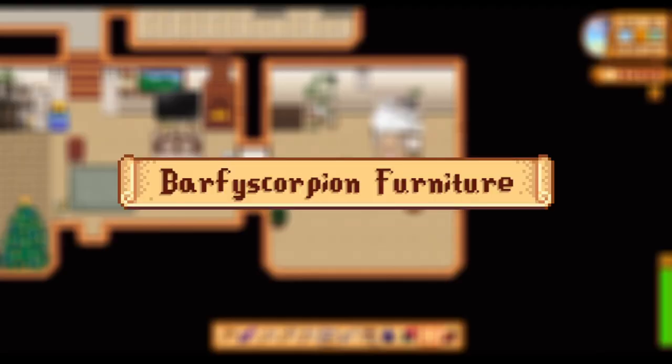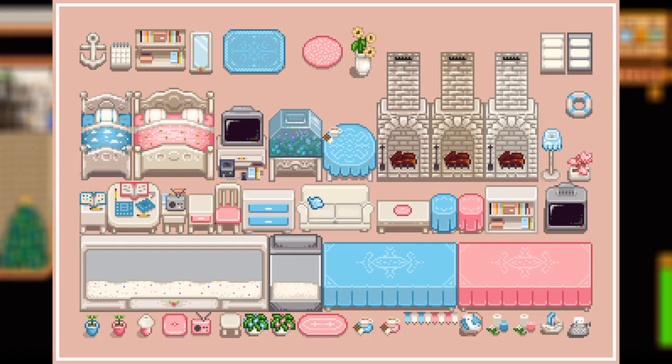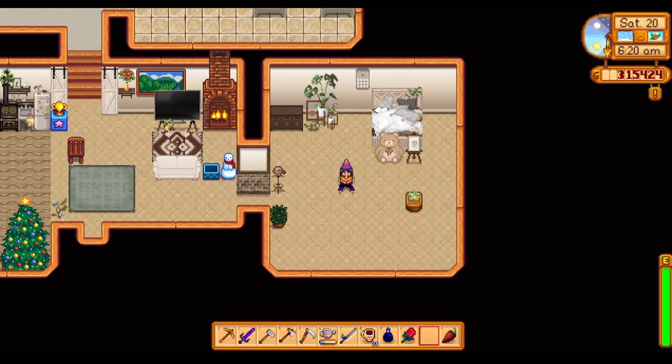Up next on our list we have the Barfy Scorpion Furniture mod — a really cool mod with a pink or blue with white texture look, very good for a fairycore island or a pastel vibe. I love how it looks and how you can change the entire feel with just one color. There are also some wallpapers and floorings that go along with it. I've leaned more towards the pink side personally, but the blue side on this one is kind of changing that for me.